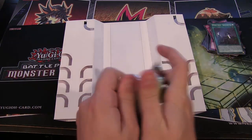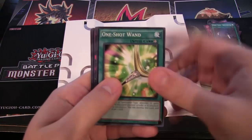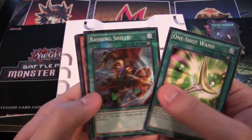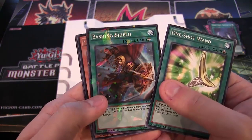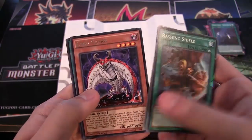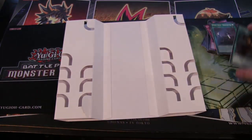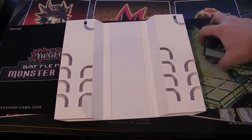What do we have? One Shot Wand. Bashing Shield — again, we got one of those close to the beginning of this video. That's another one of the newer cards, of course. So I think we only got two of the newer cards. There are ten new cards in this set, of course, that are not reprints, and I think we only got two of them.